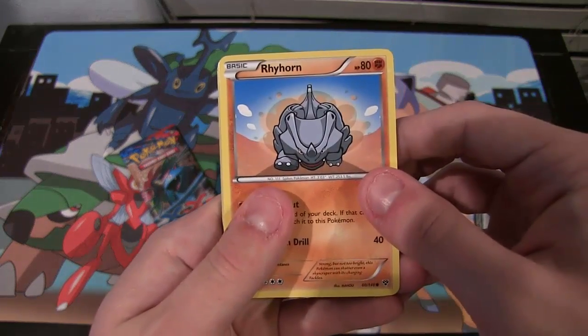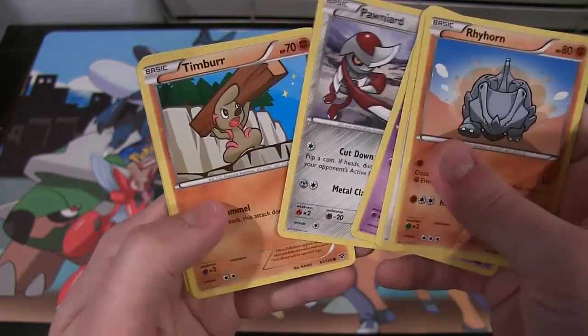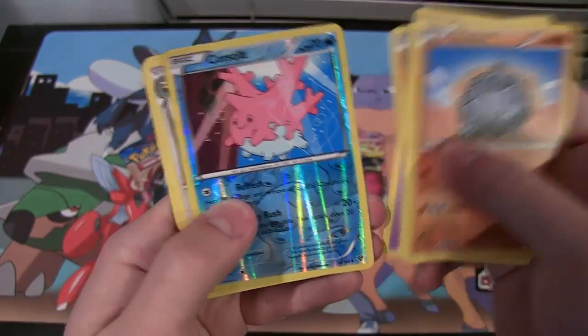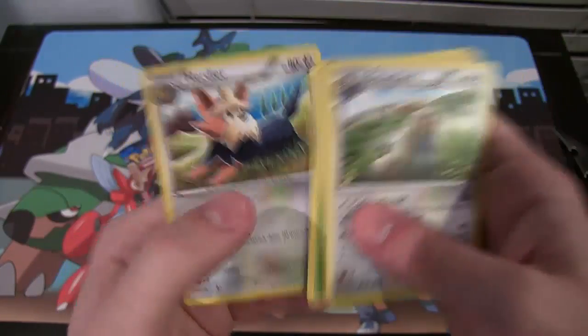Anyway, we have Rhyhorn, Bidoof — the best card ever — Spoink, Ponyta, Timburr. We have Corsola, the only shiny Pokemon I have in the game. Stoutland, Illumise. We have Super Potion and Herdier.